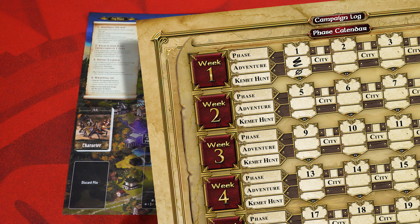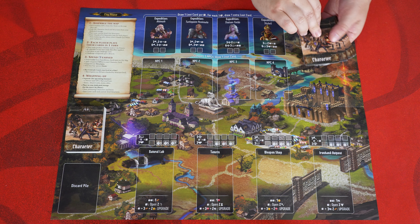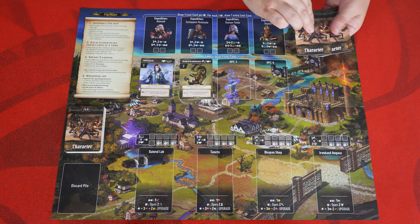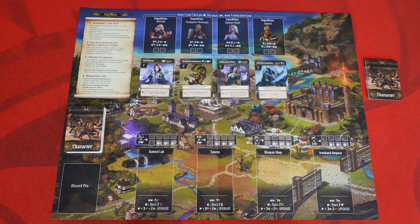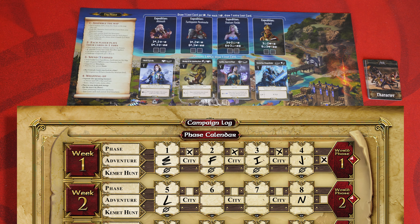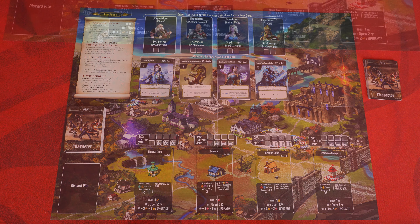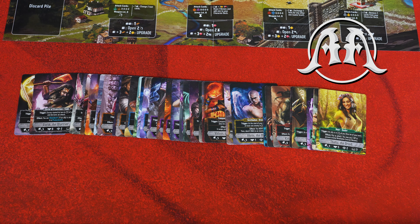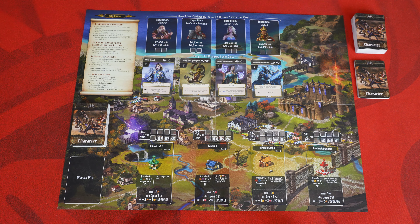Next, check the calendar to confirm the current week. Gather all NPCs with the current week indicated and shuffle them together, randomly placing one face up in each of the spaces. The remaining NPCs can stay face down to the side of the map. Only NPCs from the current week will appear in the city — once you enter week two, week one NPCs will never be placed on the city map again. Place all your level one structures in the matching locations.